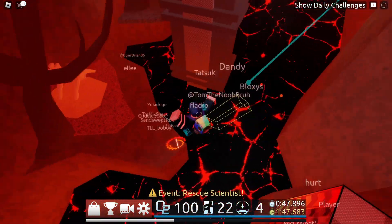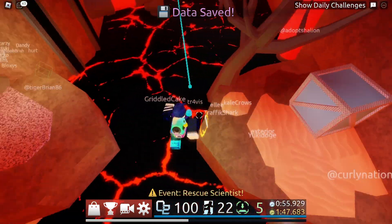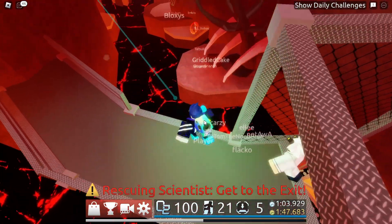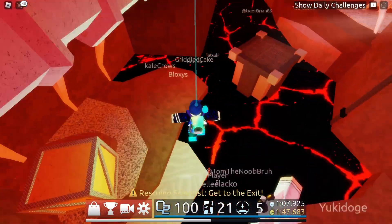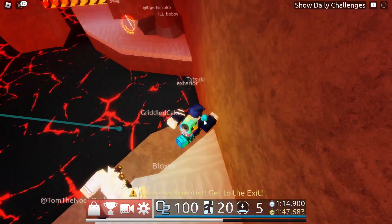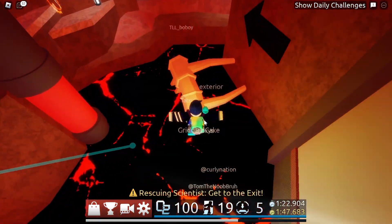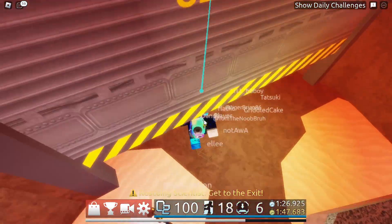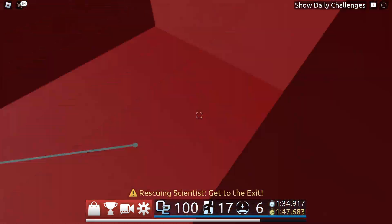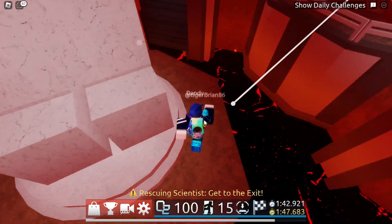We'll first start off with the intensity system update, which I will call the former worst feature in the game. I will say there is one good thing about the intensity system: it created a very organized numerical system that determines how the difficulties are calculated. Basically the difficulty is represented by a number or intensity value, with intensity 1 to 1.99 being easy, going all the way up to 5 to 5.99 for crazy. But how the system actually works is a whole different story, and the thing most people have a problem with. With the old difficulty system in 2020, it was solely based on the percentage of people who survived, and that percentage would determine whether the difficulty would go up, stay the same, or go down. It wasn't a perfect system, but it did its job well.